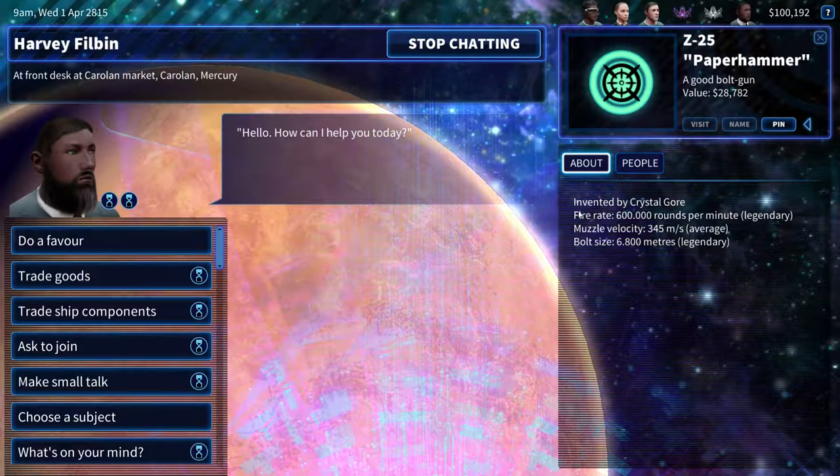From what I can surmise, fire rate is how often you fire, and bolt size indicates how much damage you do with that particular weapon. So these are the kind of weapons you're going to want to look for to do some mining. They also do plenty good against other ships as well.